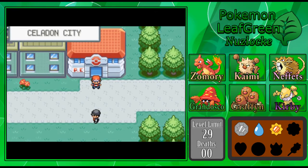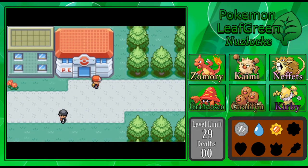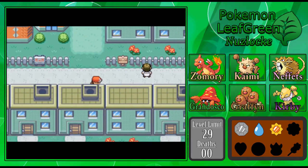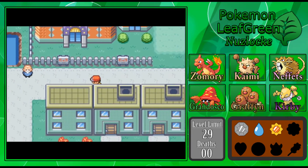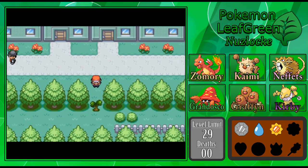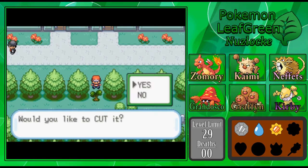I think it's time to take on the gym, because I don't want to explore Saffron right now. There's also a gift Pokemon I can get there, but I think I have to take on some level 30-odd strong Fighting-type Pokemon in order to do that. I don't feel the most confident about trying that out, so let's head down past this cut tree here and go into Erika's gym.